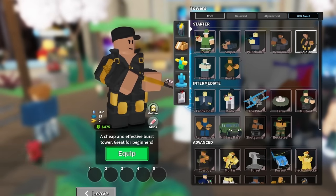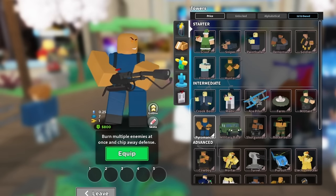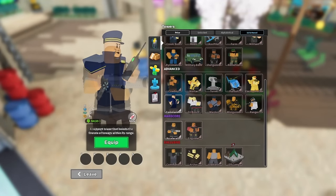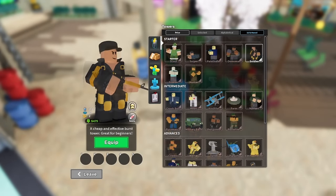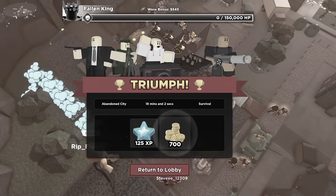In Tower Defense Simulator, there are over 40 different towers, each having their own unique mechanics or uses. Normally, you would handpick a loadout to cover all aspects needed — like the commander for support, the accelerator for late game DPS, and the golden soldier for early game defense. But in today's video, I'm going to be throwing this out the window and using a randomizer to pick my team. Can I still win, or will I die trying?